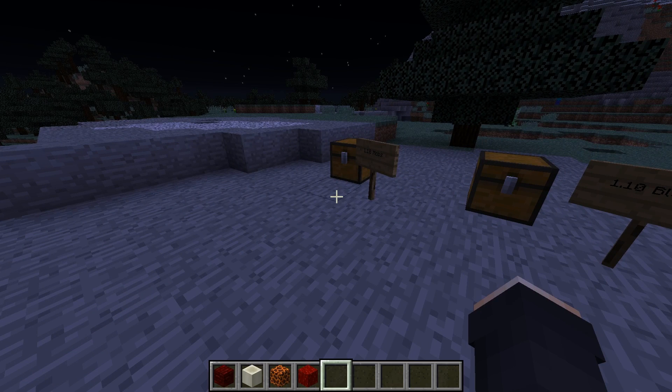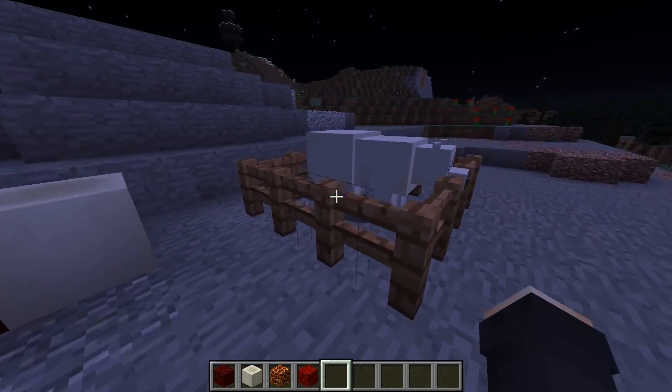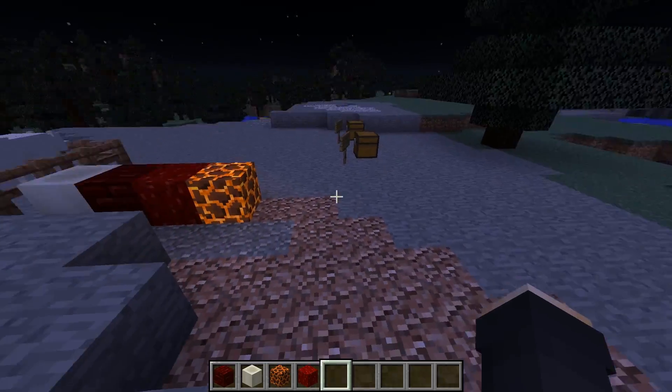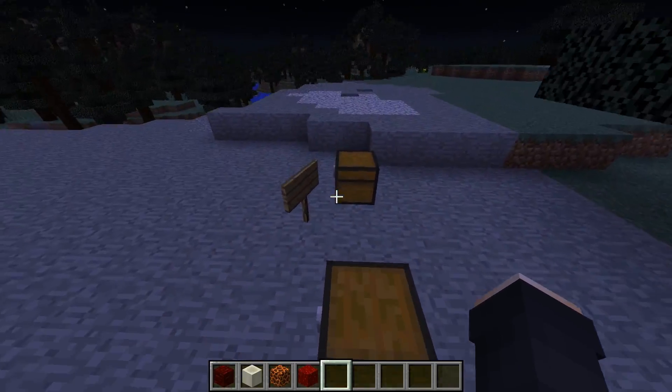They also added things called husk and stray. I do not know what those things are — I'm still trying to find them. I don't know if it's an enchantment or a new ability or something. They also added an auto jump option, which is actually pretty cool. I've seen that it's always been an option in Pocket Edition, I believe.